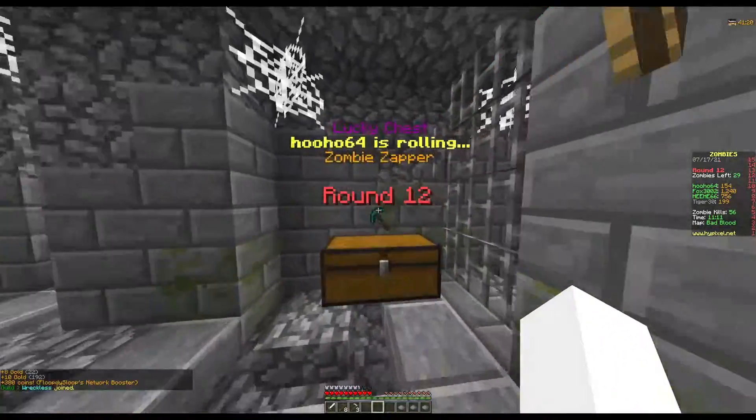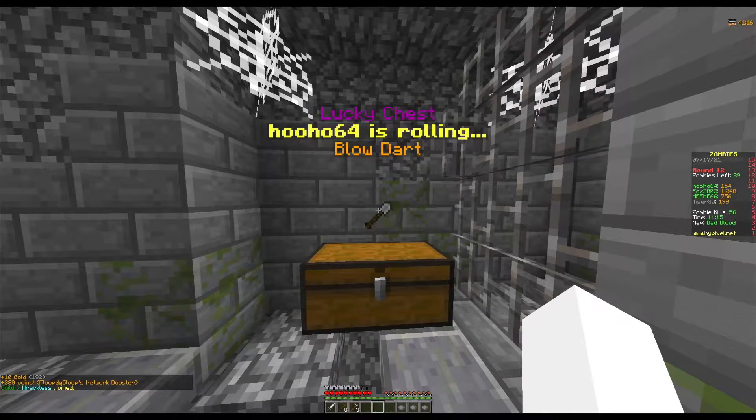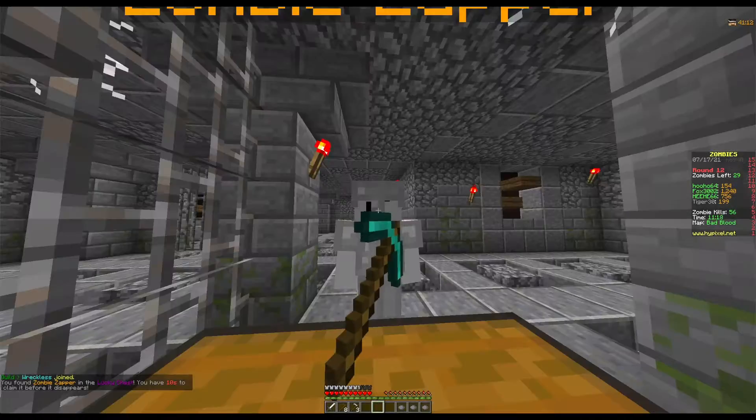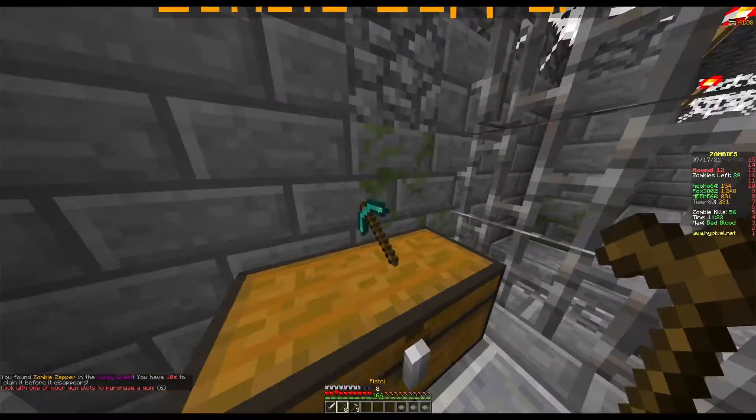It was at this time when we started ramping things up. I rolled the 1000 coin lucky chest with one goal in mind — getting either the zombie zapper or the blow dart — and I got so lucky, I got the zombie zapper.